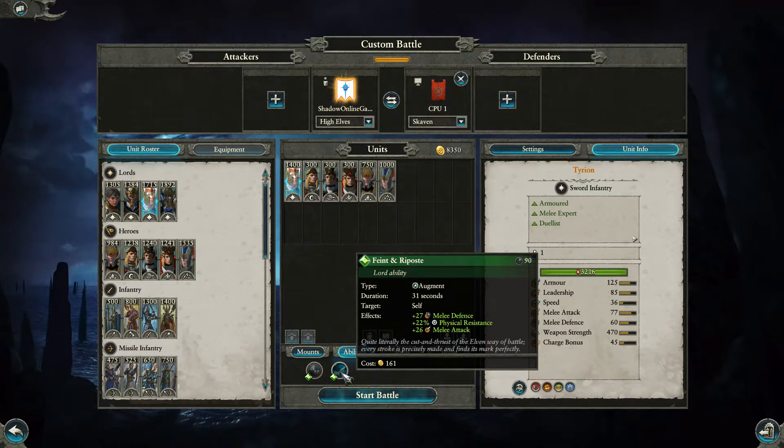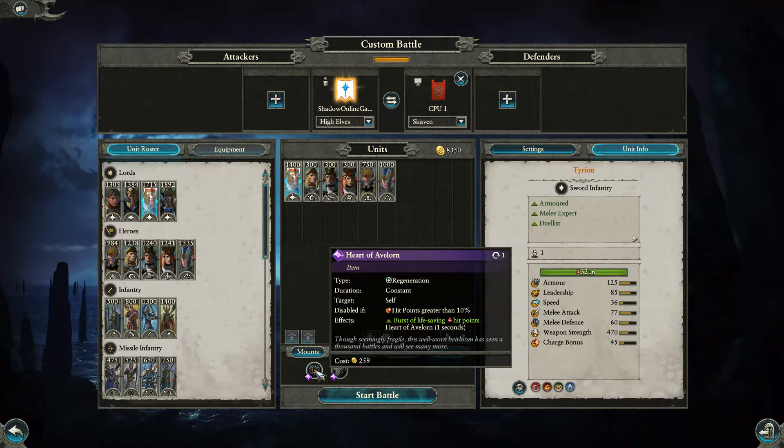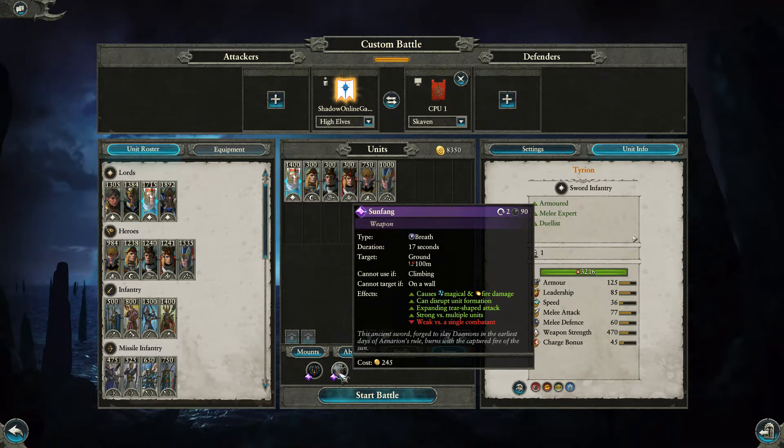Tyrion also has a couple of items. He can have the Heart of Avalon, a constant on himself — it's disabled while his hit points are above 10%, but as soon as he drops below 10% it kicks in and regenerates him. It costs 259 gold, which is quite costly, but it might be worth it to keep him alive.